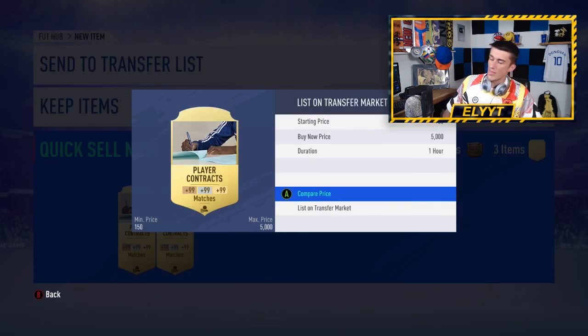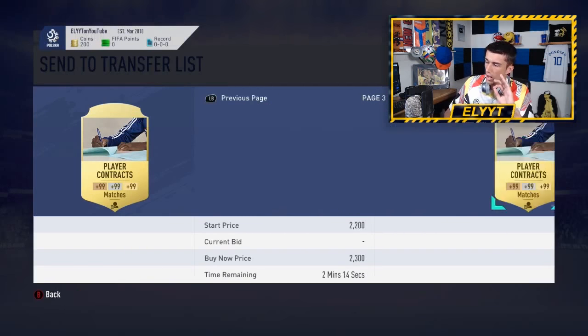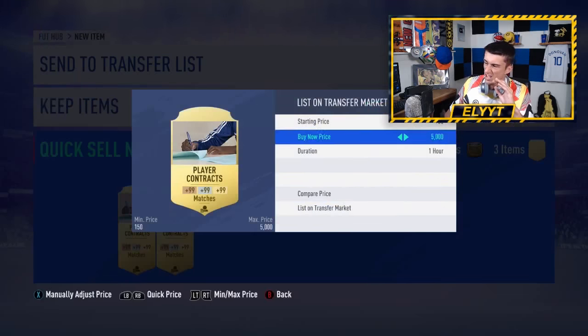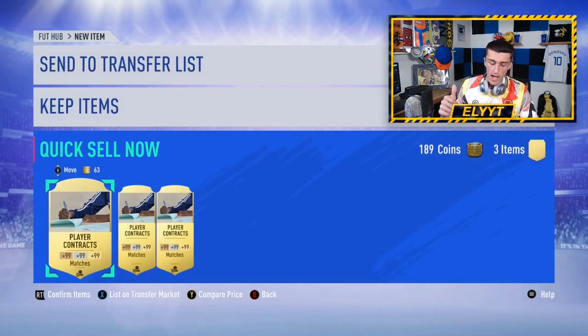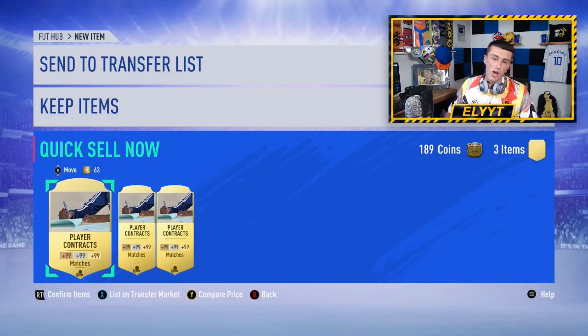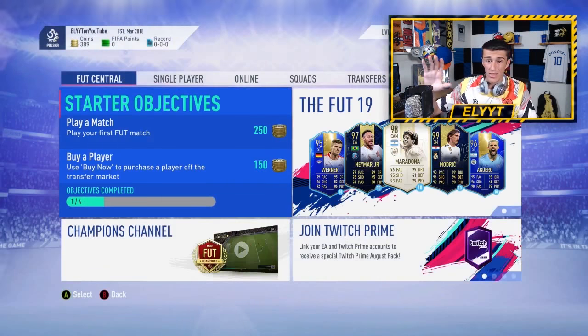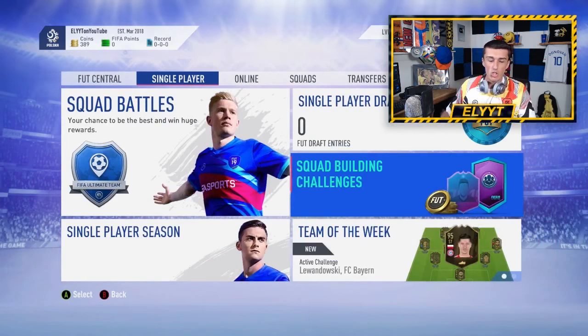As you can see here, these all quick sell for 63 coins. At the beginning of the game I'm not expecting any of these to sell on the market. As you get later into the year these things do go up in value — 99 contracts can go for up to 2,000 coins — but at the very beginning everyone is listing these cards, and contracts aren't really in demand until the first weekend league. So you're going to want to quick sell and automatically get yourself about 189 more coins.